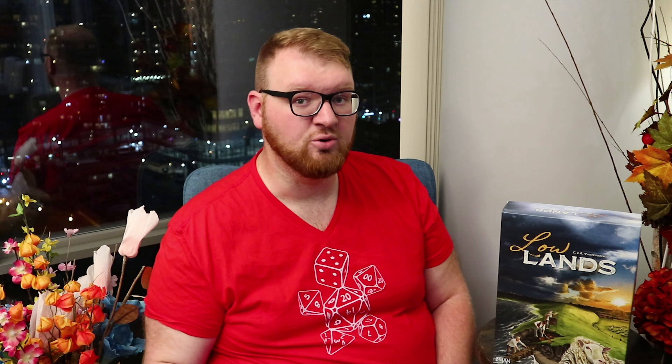In the center of the board is where you're going to track what the value of your current dike points and your sheep are. One of the really cool things about this game is the fluctuating point mechanic. When you let the dike break, your sheep are worth less money but your dike points are worth more money. If you protect your sheep by building out the dike, the sheep are going to be worth more money but your dike points are going to be worth less. Which is a really cool mechanic.